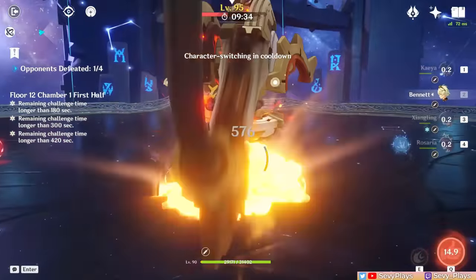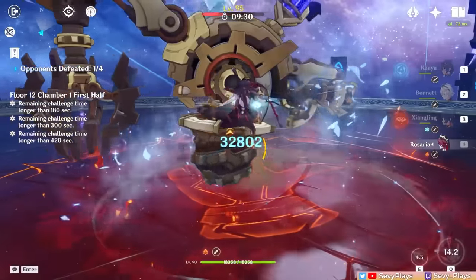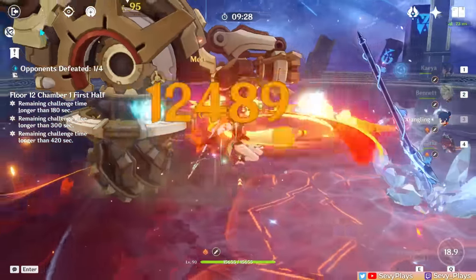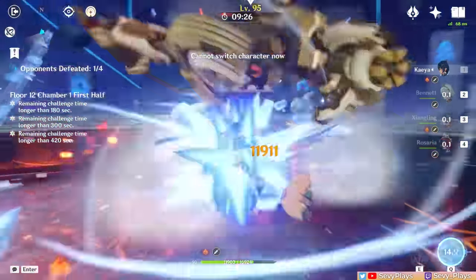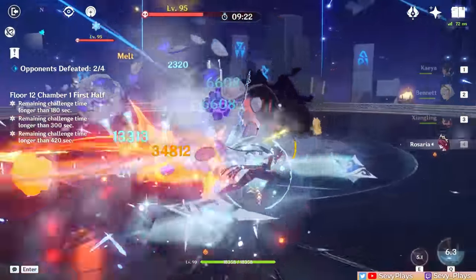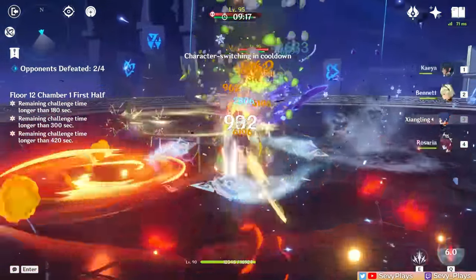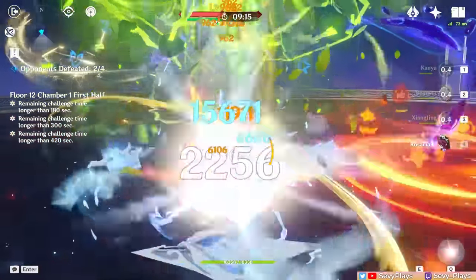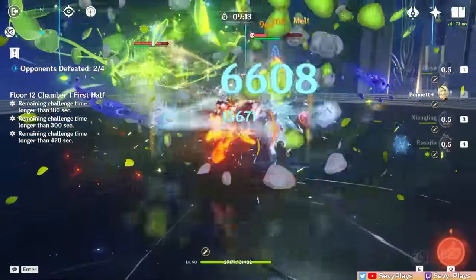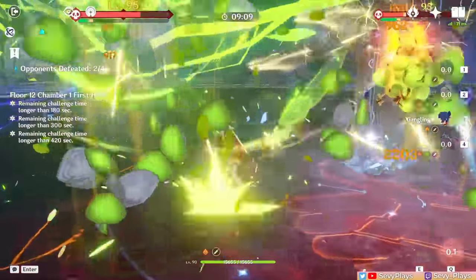Otherwise, they tend to wheel around a bit, and it's random how they go. After the mechs are gone, two Breacher Primus will spawn in the middle. They generally stay close together, so dealing damage to them simultaneously should be pretty easy. You can also destroy their Dendro shields with Electro, Hydro, and Pyro, or just hit them with a Numa or Usea attack, which will disable and make them more vulnerable.